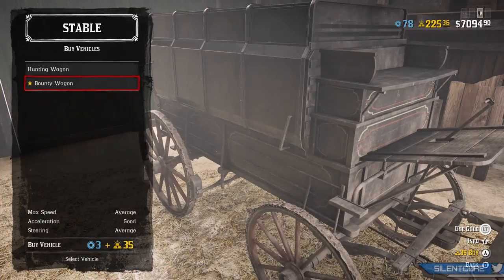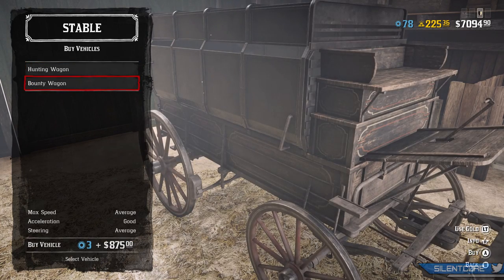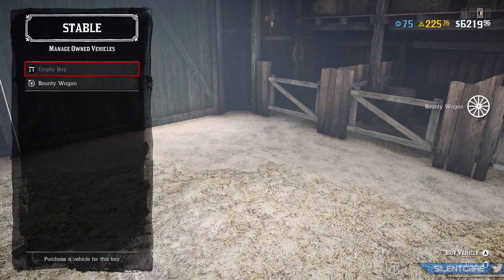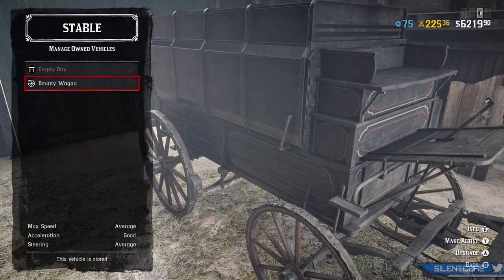The Bounty Wagon comes with a price tag of $875 and 2 role tokens. If you want to pay in gold bars it will cost you 35 gold bars, basically $25 per gold bar. There is also a rank requirement — you'll need rank 10 in the Bounty Hunter role to unlock the ability to purchase it. If you need help getting to rank 10, check out my video showing 10 tips and tricks to rank up the Bounty Hunter role.